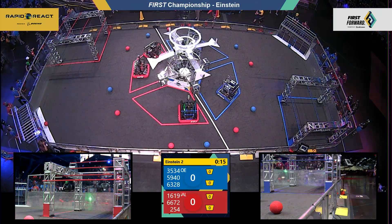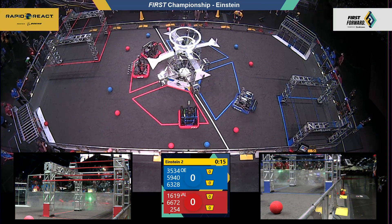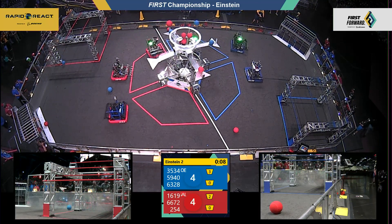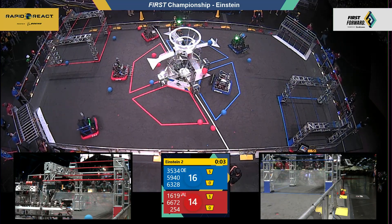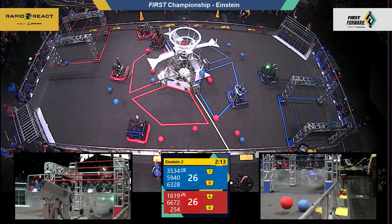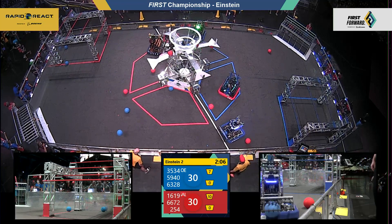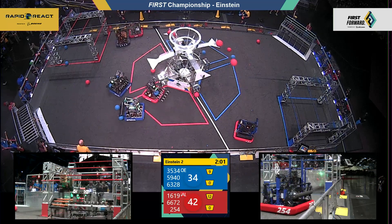Behind the lines, three two one go — we are underway here on Einstein match number two over on the energy field. It's Galileo in red and Roebling in blue. Here comes the cargo from the red alliance up into the upper hub, two more from the 254 machine as drivers take control. 26 all, going into our second period of play. Lined up on the far side of the field, team 5940, that's Bored from Redwood City.